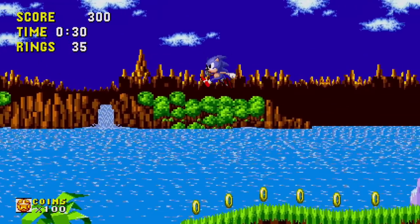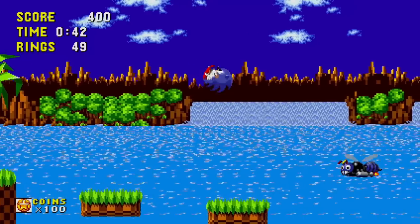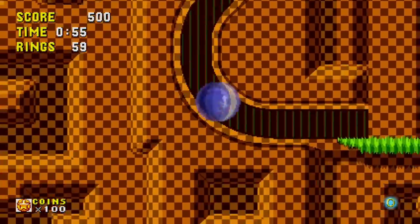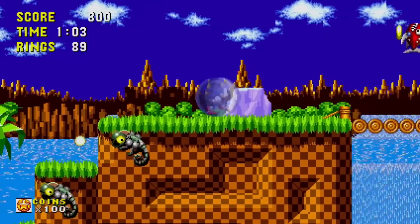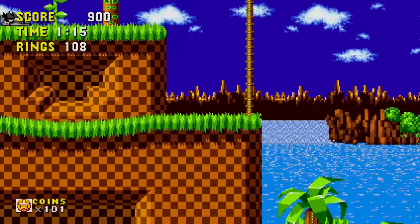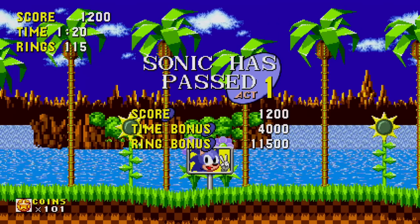The whole goal of Sonic is to get to the end of the stage as fast as you can. We're not doing too bad — I try to go fast, but if you go too fast you'll probably run into something that hurts you, so it's good to be a little careful. We got a nice shield, and we can build up some speed through this tube. We got all the rings! They removed the lives system in this collection, and Sonic has now passed Act 1 of Green Hill Zone.